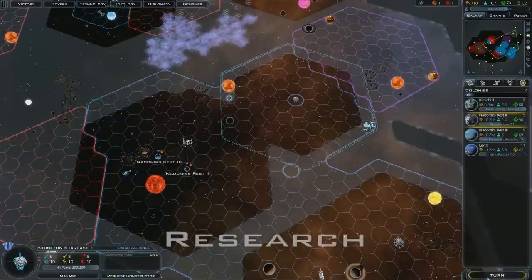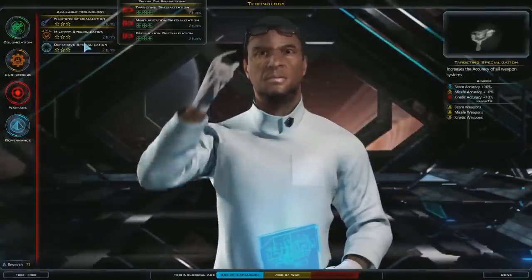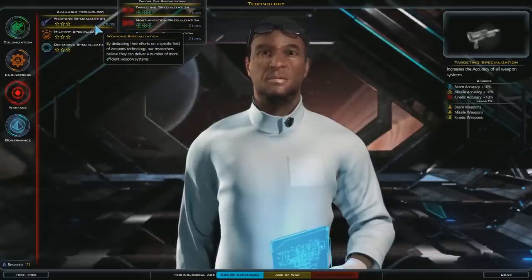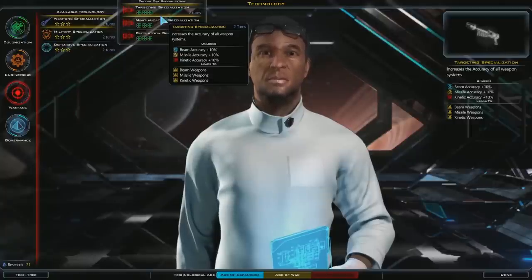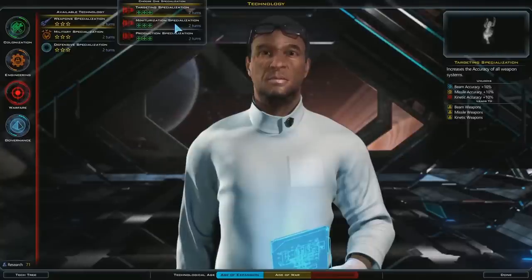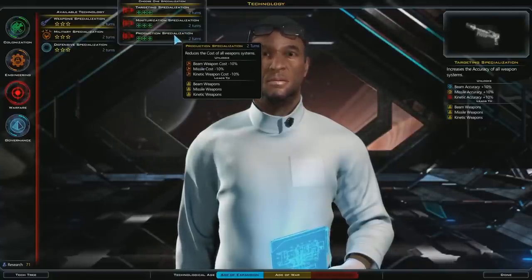I don't have any weapons, so I'm going to make a U-turn and start worrying about weapons — there are people out there who may not have the best intentions. We're going to look at weapon specialization. Specialization means you can only pick one path — you can't be great at accuracy, miniaturization, AND cost reduction at the same time. Once you pick one, the other two options disappear. I'm going to choose cheaper weapons.